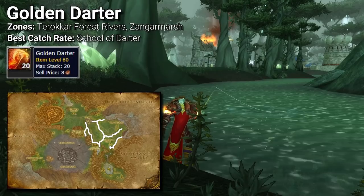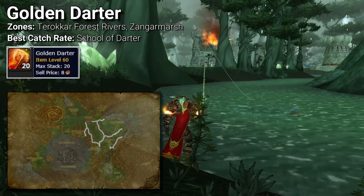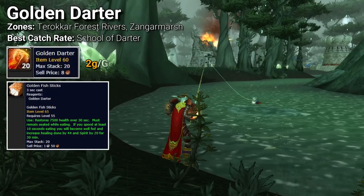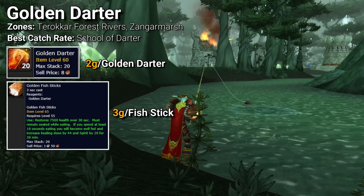The Golden Darter is best found in schools of darters in the rivers of Terokkar Forest, but can also be found in Brackish and Highland mixed schools as well as the open waters of Zangar Marsh and Nagrand. It is the reagent needed to make Golden Fish Sticks, which is the primary food for healers and the only food buff that provides plus 44 to healing. In 2007 I was making around 2 gold per fish, while the fish sticks would often fetch near 3 gold individually — though we'll have to see how it performs in 2021 and 2022.